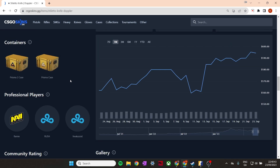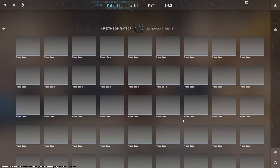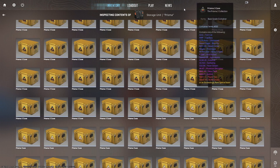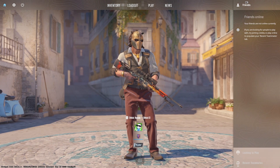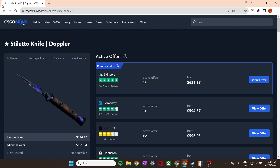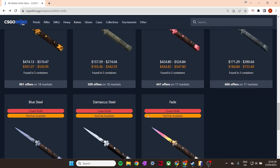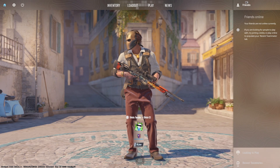You can get the Stiletto in the Prisma and Prisma 2 cases. I have a lot of Prisma and Prisma 2 cases — I believe long term it's the cheapest non-active-dropping case at the moment, and you can get very nice Doppler knives like the one I just showed you, or the Talon. I think this case has a great future, and once the case goes up in value the knives inside will go up as well. It's not only Dopplers — Fades, Marble Fades, Slaughters, Tiger Tooths — I think all of these will be great knife investments long term.